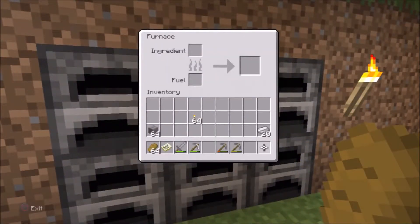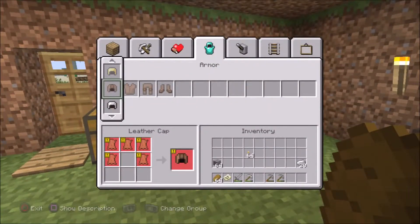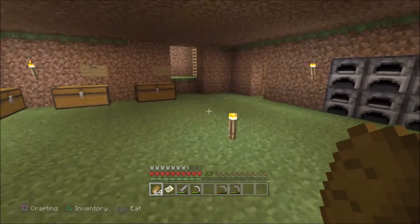But now that we've got iron, let's complete our armor and make some armor. We need a helmet, we need that, we need this. Awesome, let's go. There we go — we got full armor now.